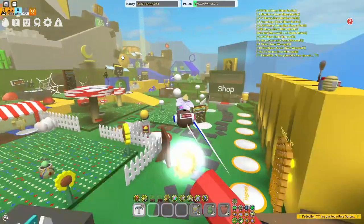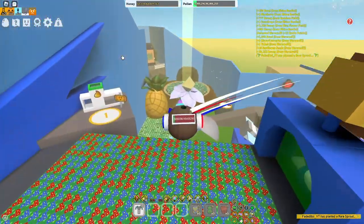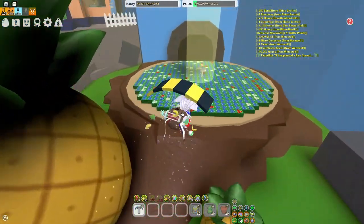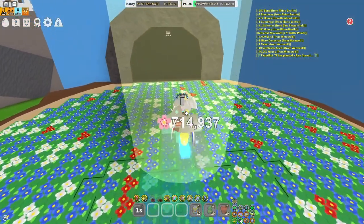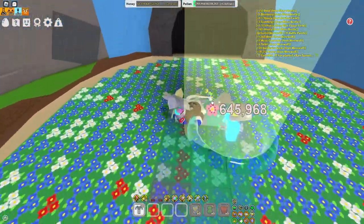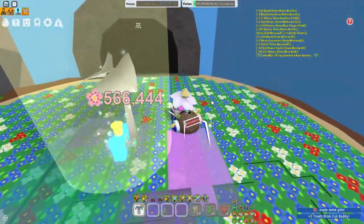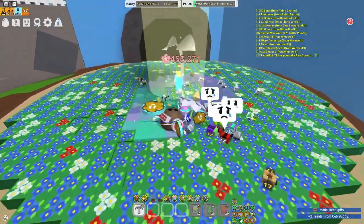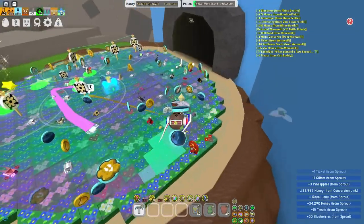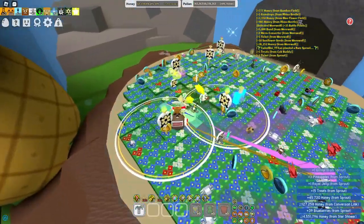Another way guys is actually breaking every sprout that spawns. I know that sounds very bad and not efficient or anything, but trust me guys, it helps out a ton later on. Breaking every sprout is very good, it gives you lots of materials. As you can see, I just got a glitter literally just from a free sprout.